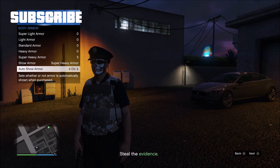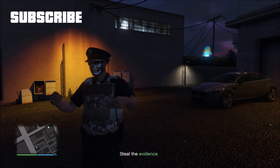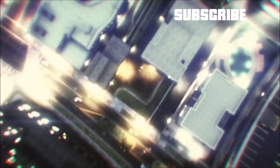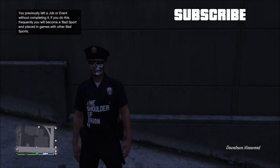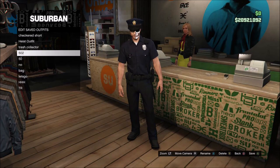Now go to show armor and press A on and off for about 12 seconds and make sure you stop at on. Now go online, find a new session. When you load in you should have the cop outfit. Save the outfit and you're done.